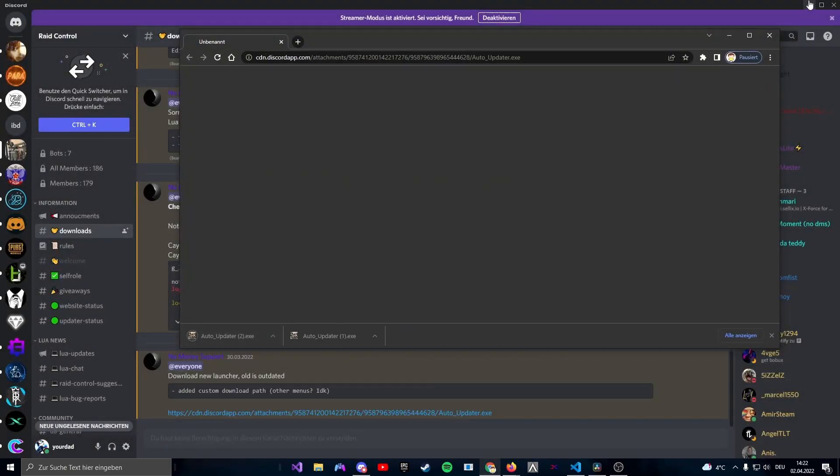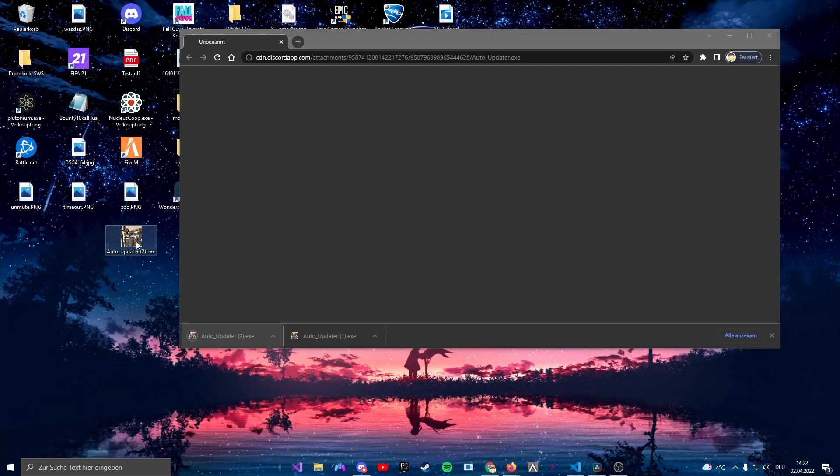First, download the Lua by downloading the Raid Control Launcher like I do, then start the game and open up the menu.